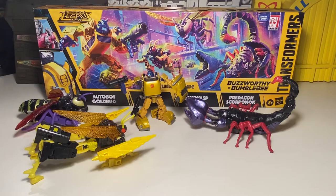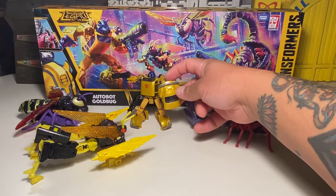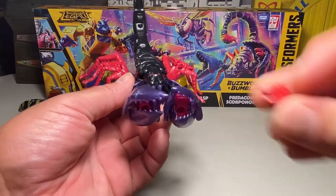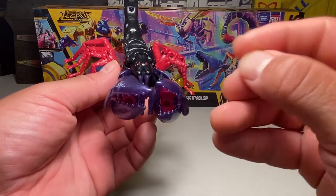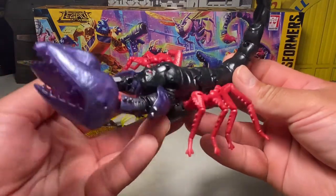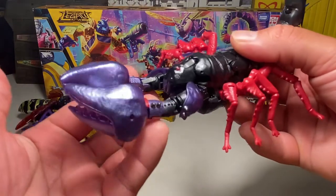It helps a bit. But yeah, really cool set. Goldbug can use the back of his trunk and hood for a shield, and he's got the guns and stuff. Scorponok's pretty cool too — got his little missile pods out and his little fly drone. The legs look awesome — I like the purples and the blacks and the reds.